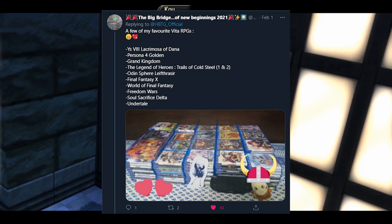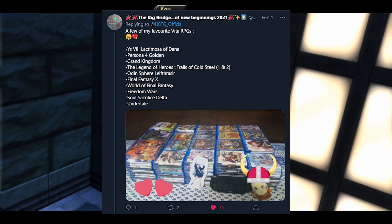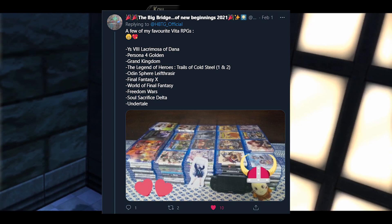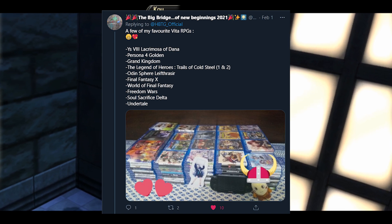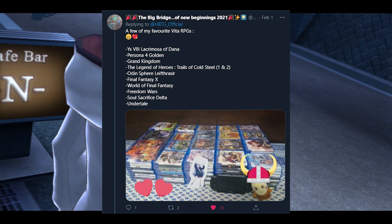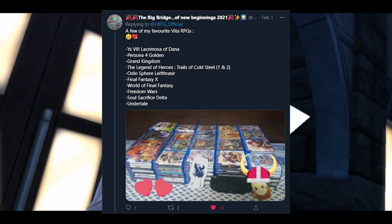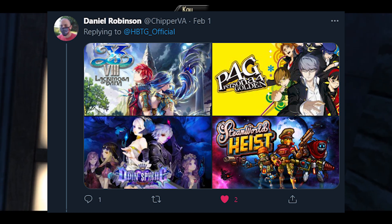The Big Bridge of New Beginnings 2021 says: 'A few of my favorite Vita RPGs — Ys VIII Lacrimosa of Dana, Persona 4 Golden, Grand Kingdom, The Legend of Heroes: Trails of Cold Steel 1 and 2, Odin Sphere, Final Fantasy X, World of Final Fantasy, Freedom Wars, Soul Sacrifice Delta, and Undertale.' ChipperVA also shared: Ys VIII, Persona 4 Golden, Odin Sphere, and Steam World Heist.